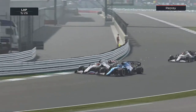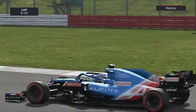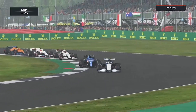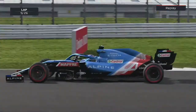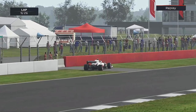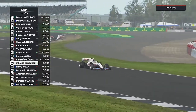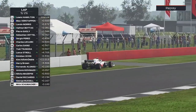Fernando Alonso goes around the outside of Nikita Mazepin at Copse — what a move by the Spaniard! And now he's having a go at us, just like that great battle we had in Canada. Then Mick Schumacher's engine blows — the Ferrari engine in the back of the Haas has gone bang just when he started to stretch his legs a little bit. Mick Schumacher's race is literally ended in a bang as his engine has blown.